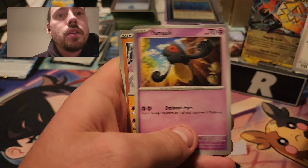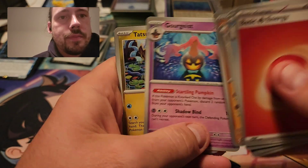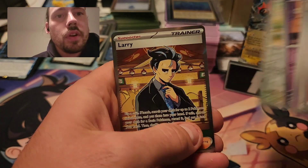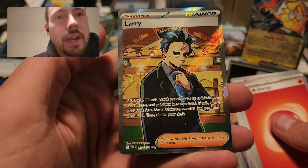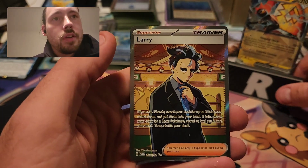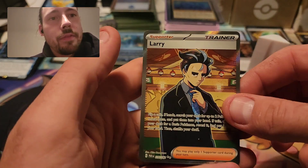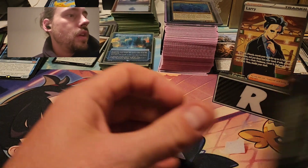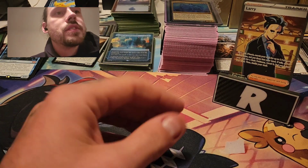Blister pack number two, first pack. Flittle Reverse, Whismur Reverse, and a Full Art Larry — everybody's favorite nine-to-fiver! Larry definitely gets the card stand now. We love Larry. Very good first pack of this second blister.